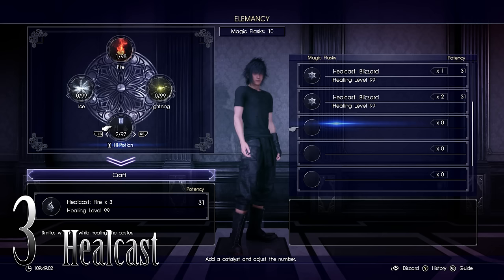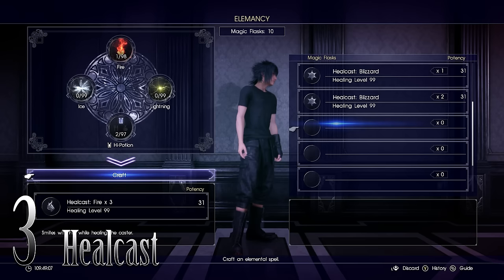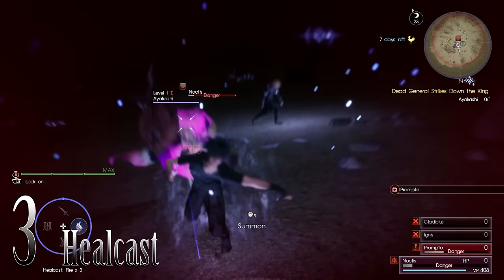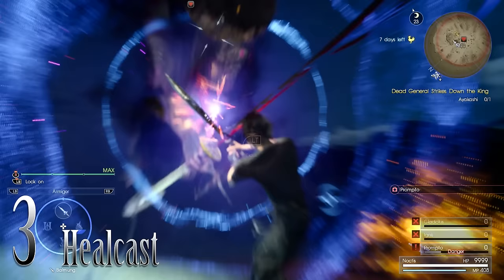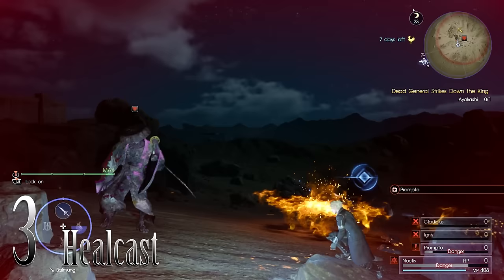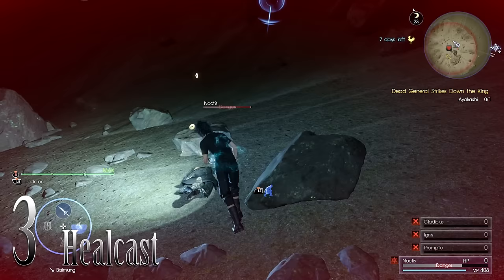As long as Noctis isn't in danger mode, it doesn't matter how low his maximum HP has gotten — if you cast a heal level 99 heal cast, it's going to instantly refill your HP all the way to max. This is crucial for getting out of tough situations. It's also crucial for a specific endgame dungeon where you're unable to use items, and it allowed me to get through it on the second try.